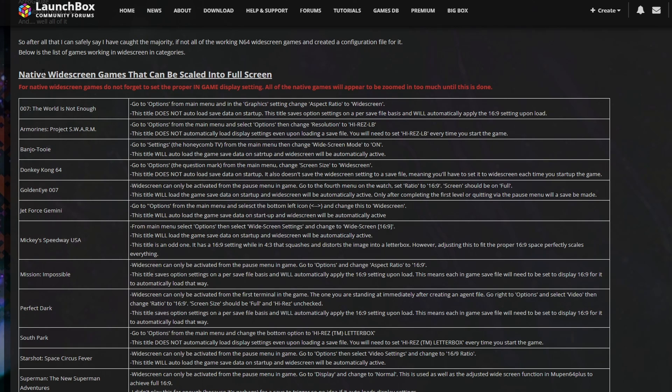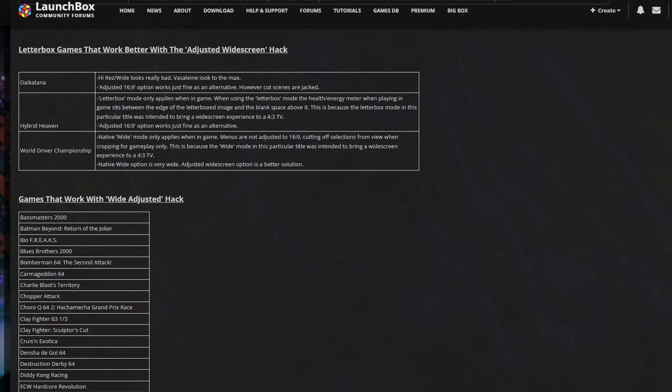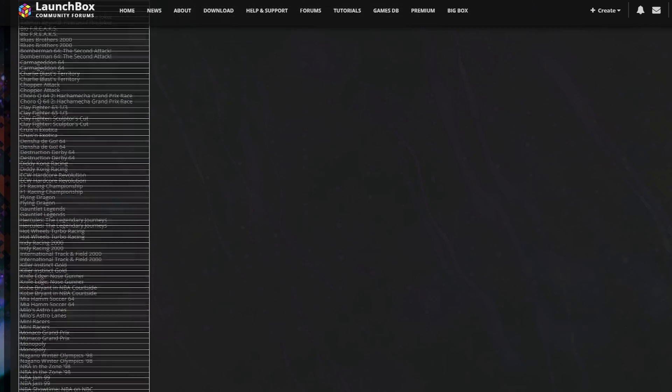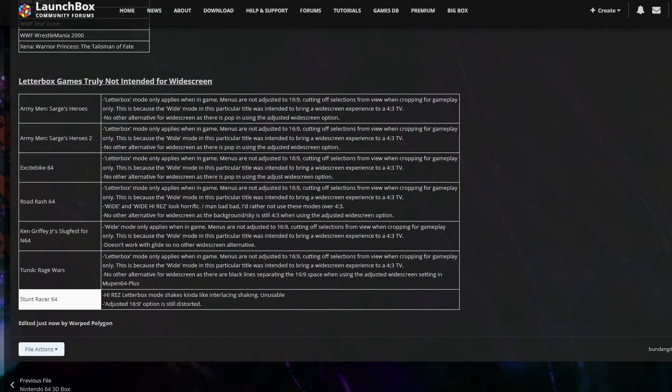The first category is native widescreen games that can be scaled into full screen — games where everything is contained within the letterbox space and can be scaled up into 16x9 full screen, with descriptions on how to adjust in-game options and how settings save on next startup. Scrolling down, we have games that work with the adjusted widescreen hack — quite a few of the 350-plus games I tested. At the bottom are letterbox games truly not intended for widescreen, which have UI assets outside the used screen space or menus still in 4x3, listed just for reference.